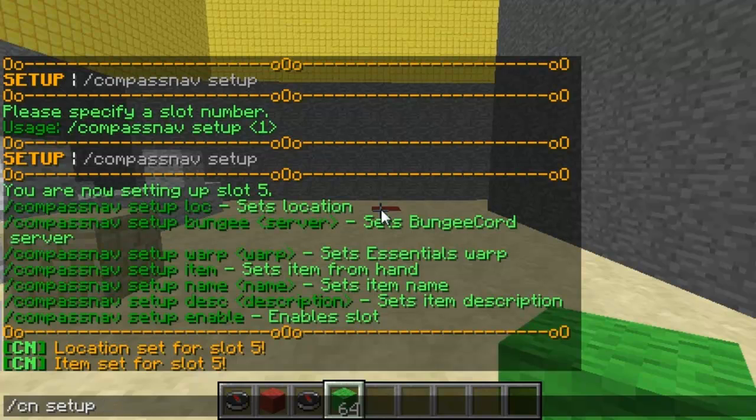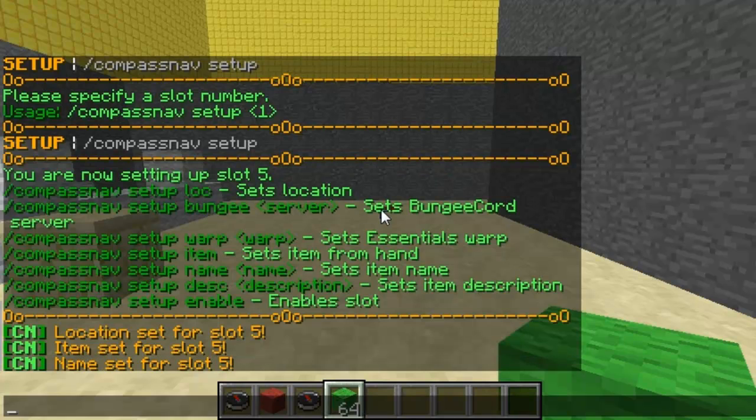The next one you do is `name`, then you type in the name afterwards. You can use color codes in this — I know color code 2 is green and color code A is also green, so I'll use both of them. I'll call it 'Green Warp' and then press enter, and that's set.